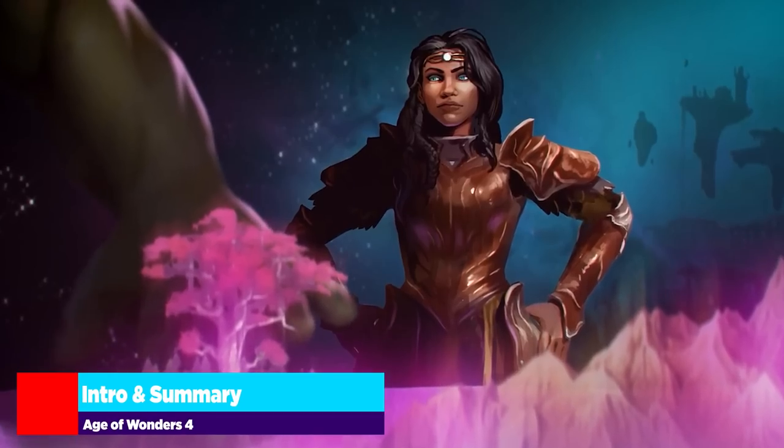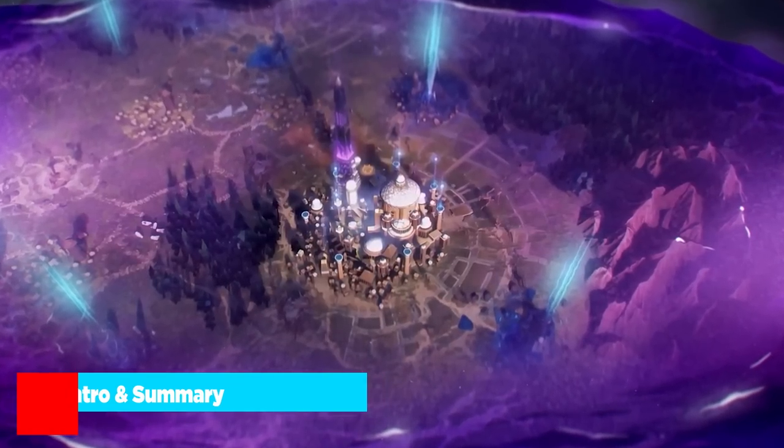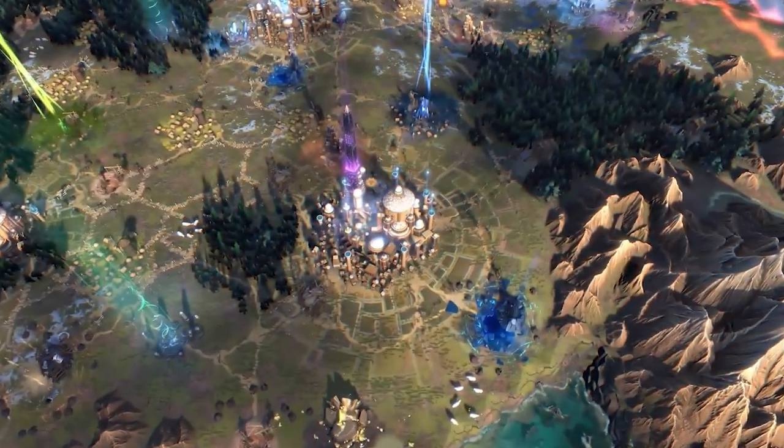Unit enchantments, minor race transformations, major transformations — there are just so many ways to manipulate and buff up the factions that you create for yourself in Age of Wonders 4.